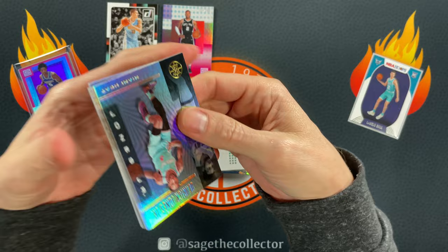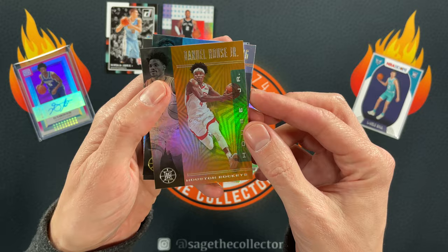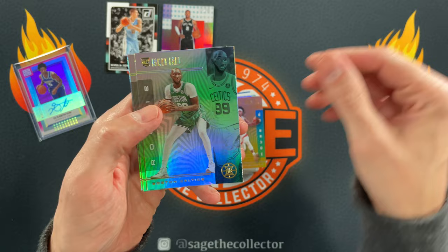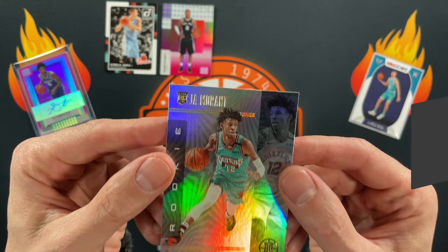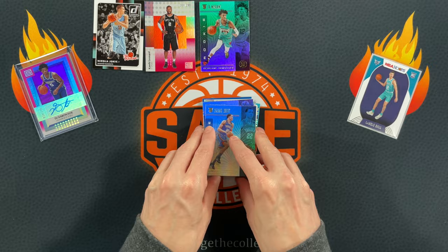On to last year's Illusions. Got Shai Gilgeous-Alexander second year, Anthony Davis — very nice. For the parallels, we got an orange of Daniel House Jr. Kyrie, Russ, Jamal Murray — some good vets. Rookies are Taco Fall, Isaiah Roby, and of course a Ja Morant Illusion — corner has to be dinged, but Ja definitely deserves to go up on the board even with a dinged corner.